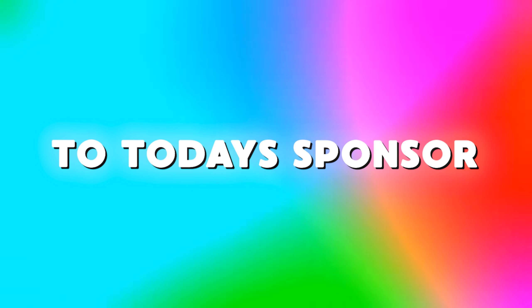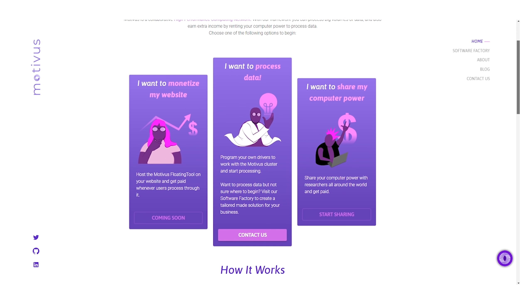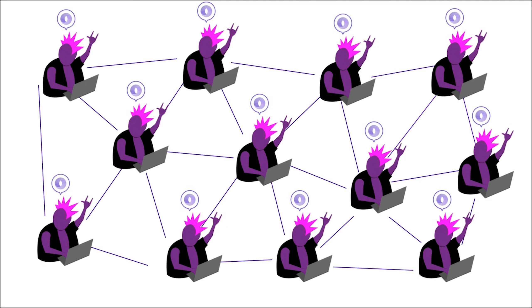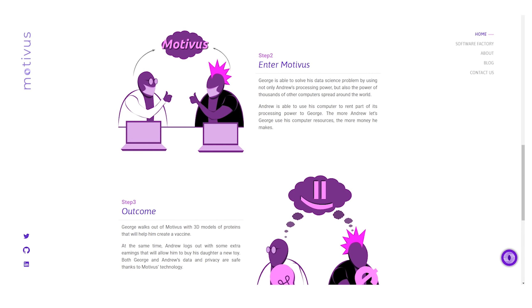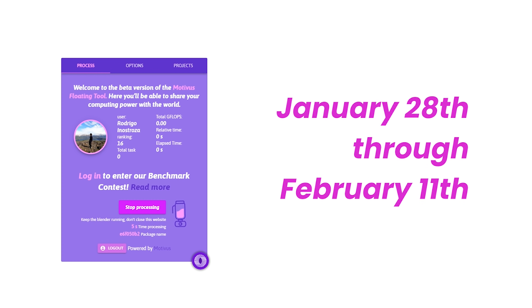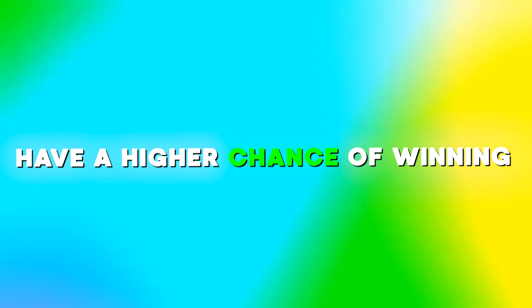Before this video starts, I want to give a huge shout out to today's sponsor, Motiverse. Motiverse is a high-performance computing network that rewards users who share their processing power. They're running contests where you can win Amazon gift cards of up to $100. Just go to the link at the top of the description, click on their floating tool, log in and start processing. Your computer solves mathematical tasks in the background. Users who process the most between January 20th and February 11th will have a higher chance of winning.